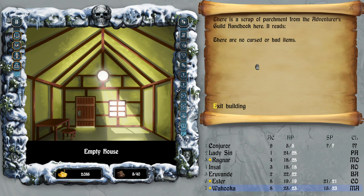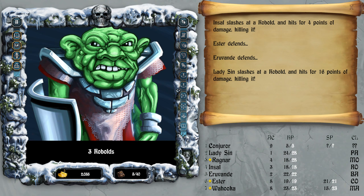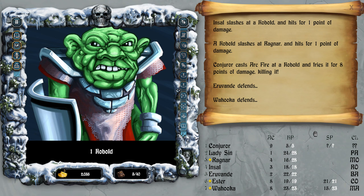There are no cursed or bad items — good to know. Five cobbles. Wow, the conjurer is at the front row but he has nine AC — interesting. A fireball kills it — not bad. Why is he in the front row?